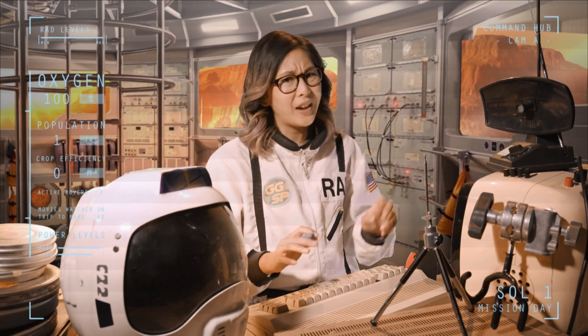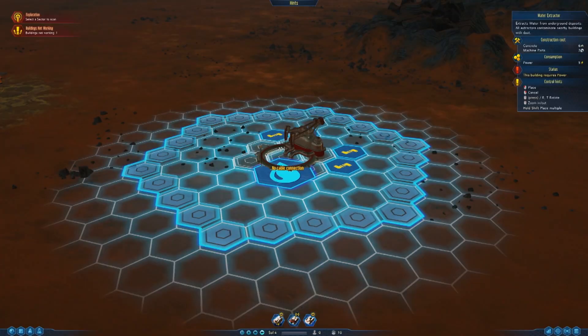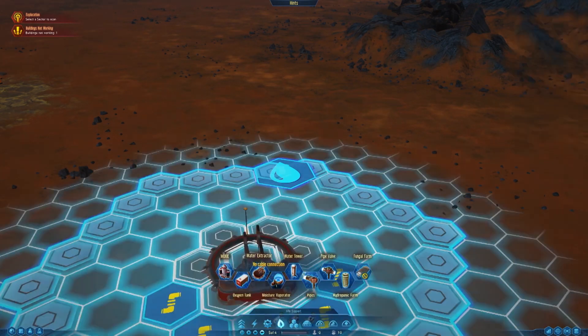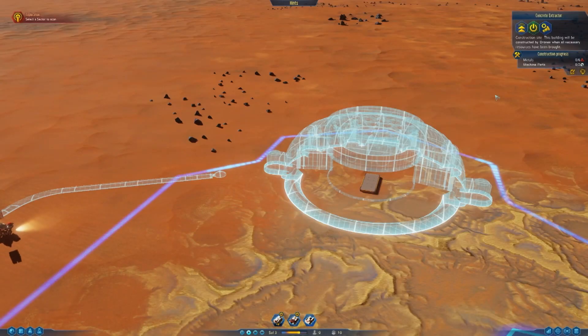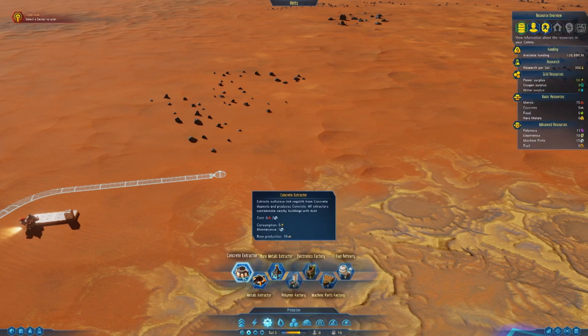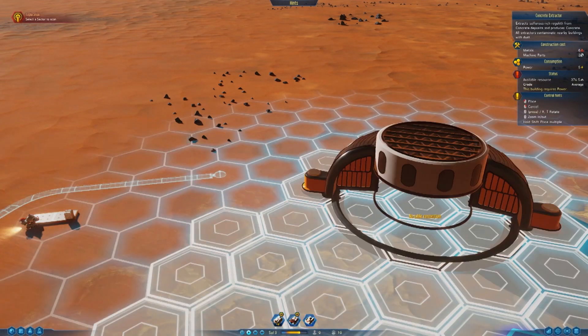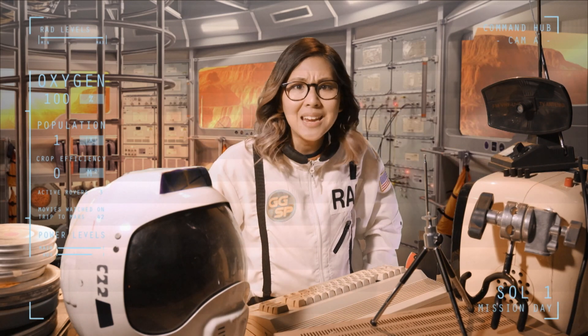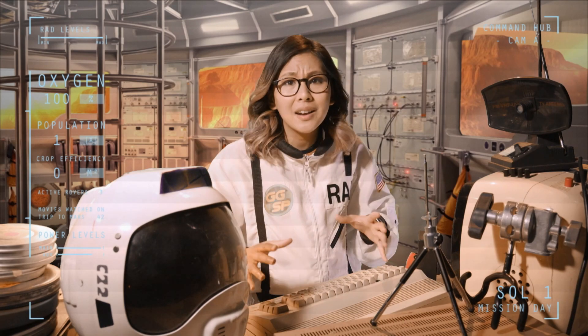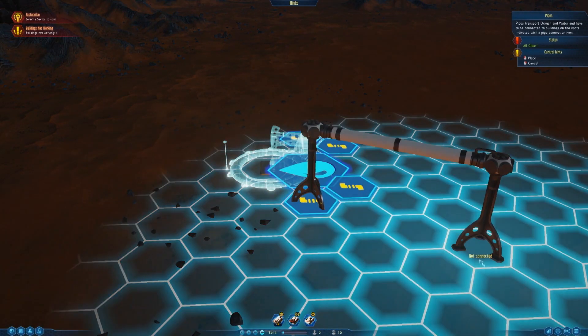Although, the interface is not the best. Every time I try to build something or command a rover, I'm clicking left and right and it's all too easy to accidentally cancel an order. Plus, it doesn't show me whether a planned building is connected to a planned power cable or not — it only works when one is already built. I've wasted ages scrapping buildings and trying to get things to connect. Surviving Mars is hard enough without the controls getting in the way.